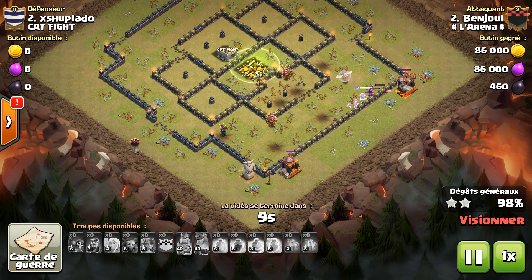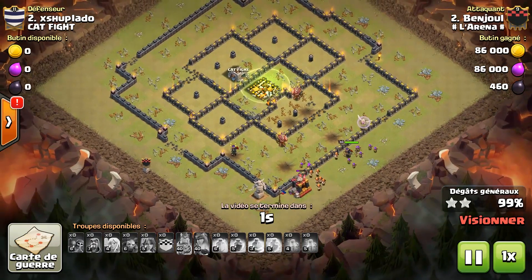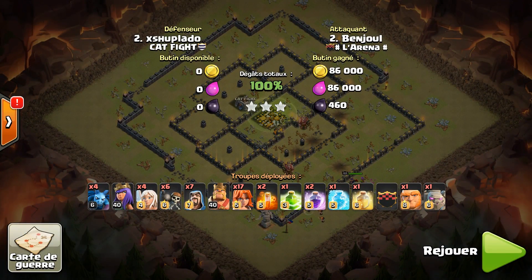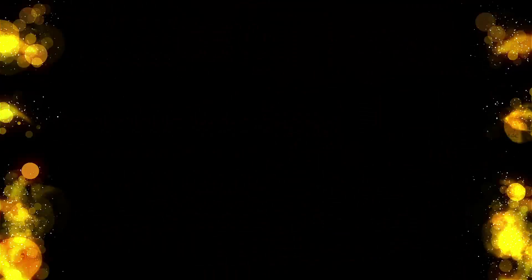La stratégie est vraiment de déblayer un maximum avec la reine d'un côté, ensuite à l'opposé un golem ou des boulistes pour déblayer, et entre les deux envoyer les Valkyries pour qu'elles rentrent directement sur la HDV.